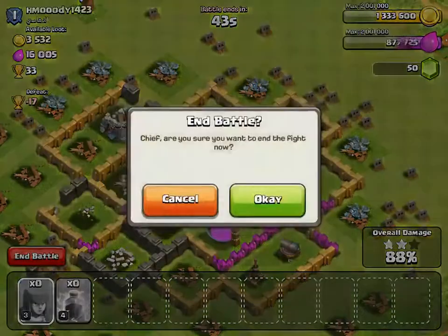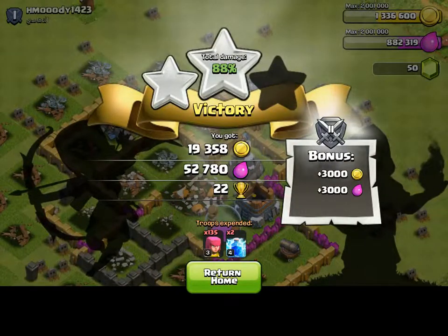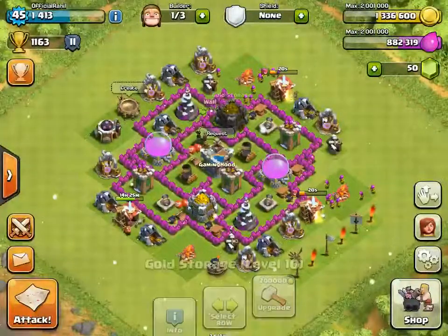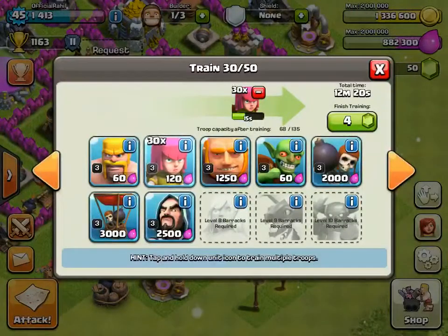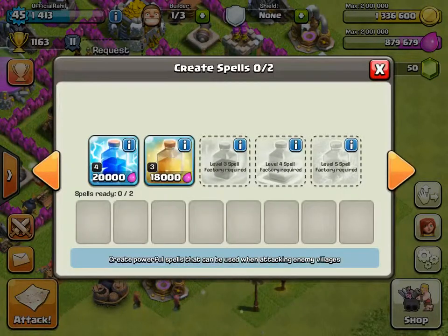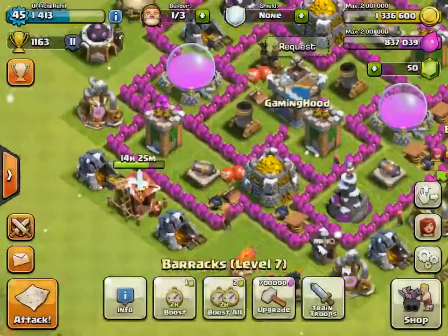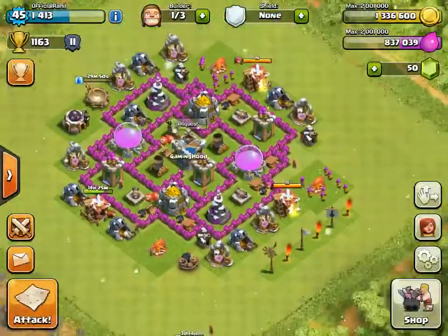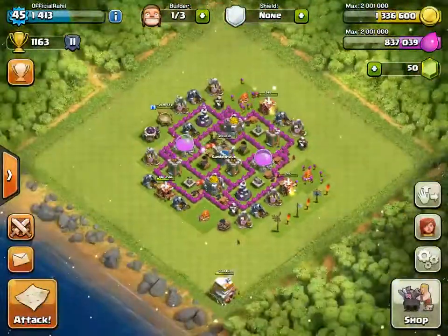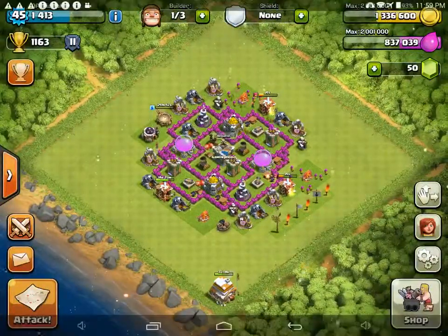I'm just going to end it and show you guys how much loot we got. We got 22 trophies, a 3,000 loot bonus, 52,000 elixir, and 19,000 gold. It only takes like 10 to 20 minutes per attack, and every 20 minutes you get attacked. Hope you guys enjoyed this video — like, comment, subscribe. GamingHeadHD, peace out!